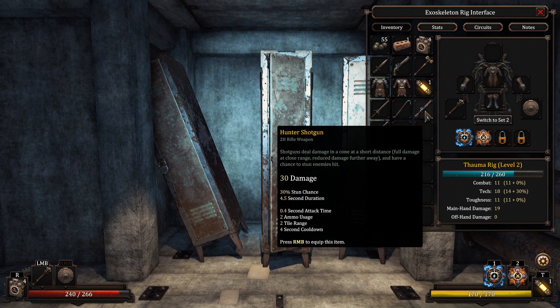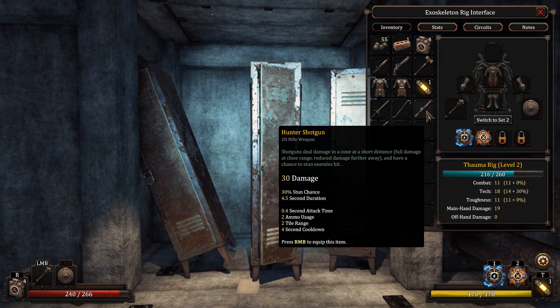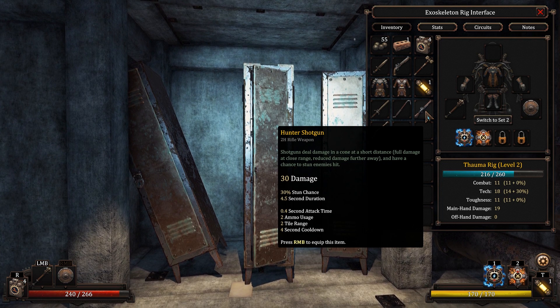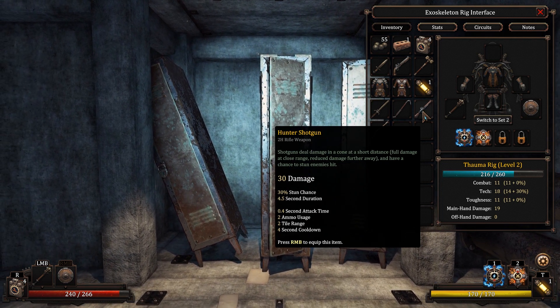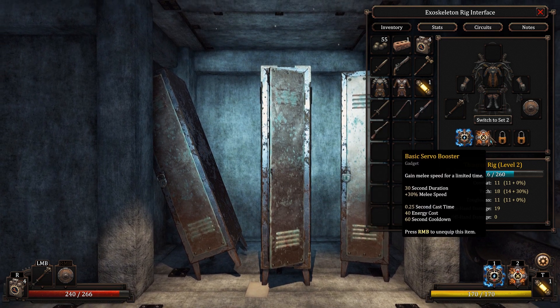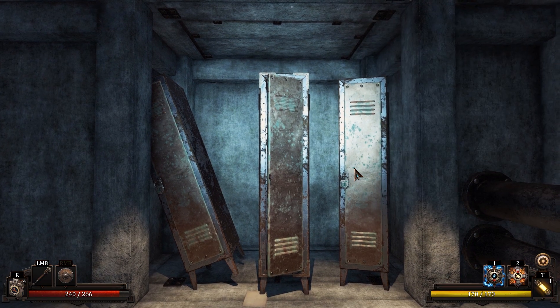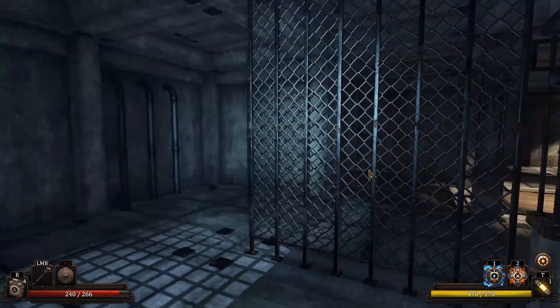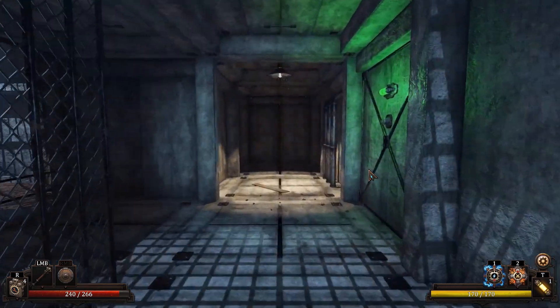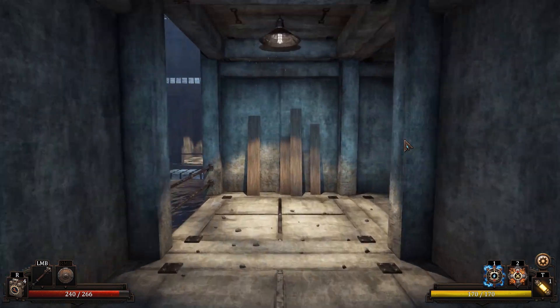We do also have a hunter shotgun. Uses two ammo. Tower range, cooldown. Shotguns deal damage in a cone at a short distance — full damage at close range, reduced damage further away — and have a chance to stun enemies. I don't think I'm going to mess with that, but we do have the servo booster, so extra melee speed for a little while. That might be useful. Personally, I think I'm leaning for the lightning. Does set two switch armor as well? Sadly no, it just switches what you've got equipped.